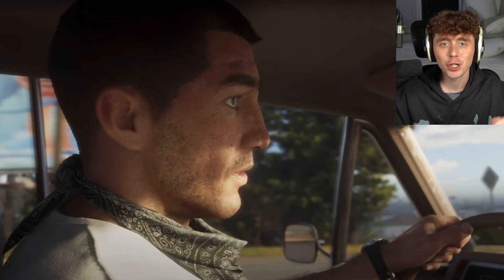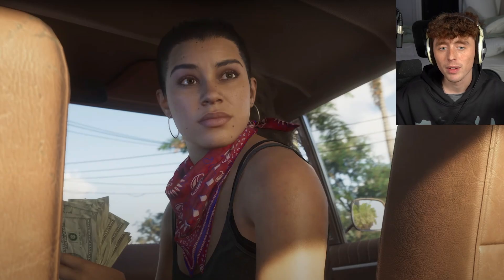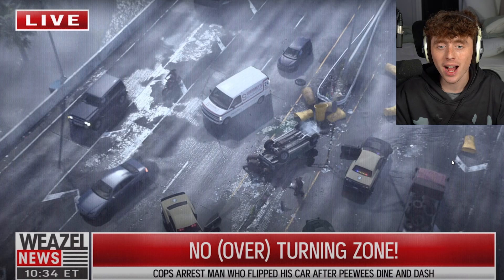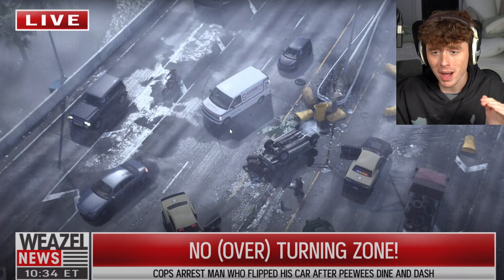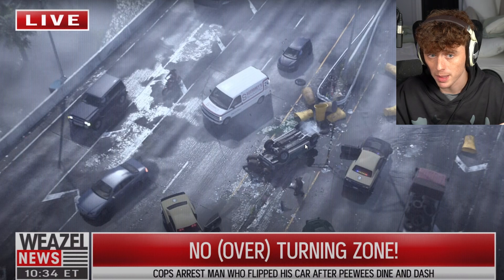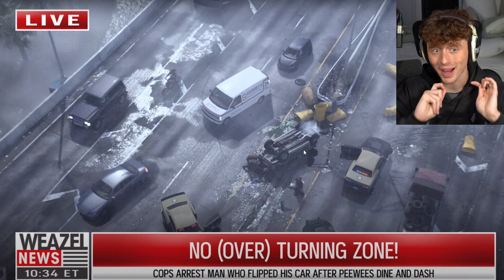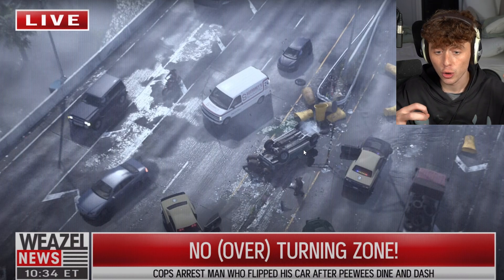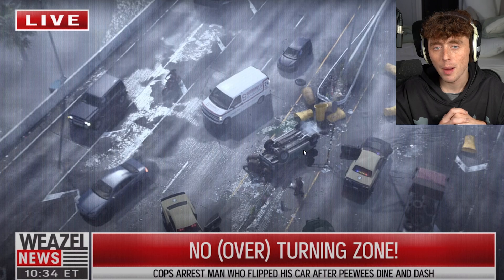We get our first shot of some cool-looking cop cars driving past, and then our very first shot of Jason in the trailer — driving a car with a bandana on alongside Lucia, who has money in her hand and is also wearing a bandana. In the next scene we see a Weasel News live shot of a massive car crash with a flipped, smoking vehicle, suggesting there are going to be dynamic car-crashing mechanics in GTA 6 — no more unrealistic flips without consequences.